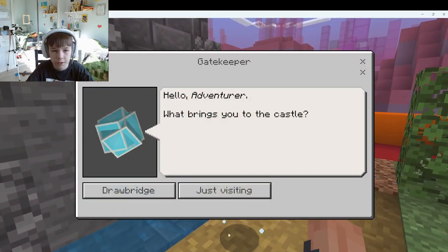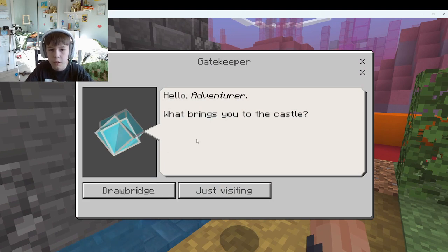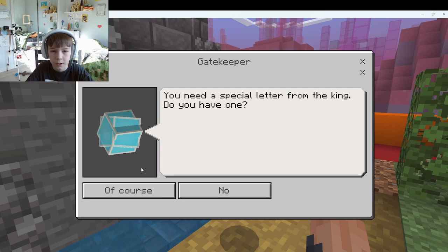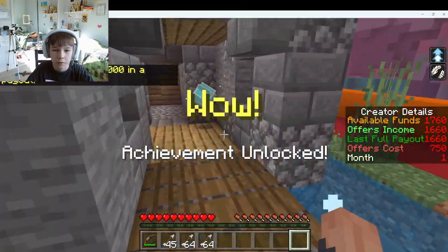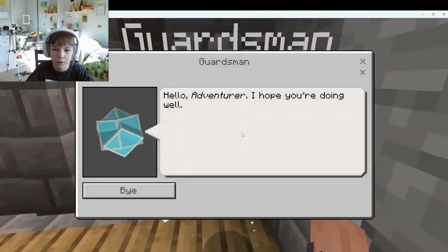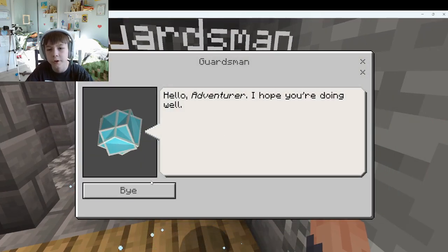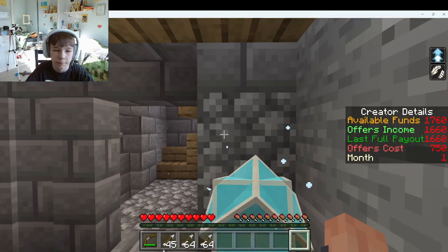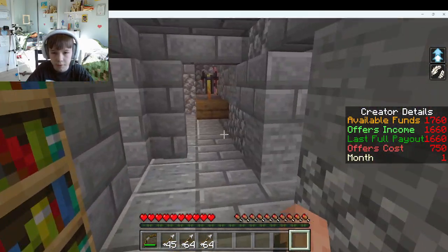What's this? Gatekeeper. Hello, adventure. What brings you to the castle drawbridge? You need a special letter from the king. Do you have one? Of course. Well, who am I not to believe someone with such an ominous face — welcome! One thousand dollars! I got one thousand dollars from the game. Hello adventure, I hope you're doing well. Yes I am, I am doing well right now. So now where do I go?